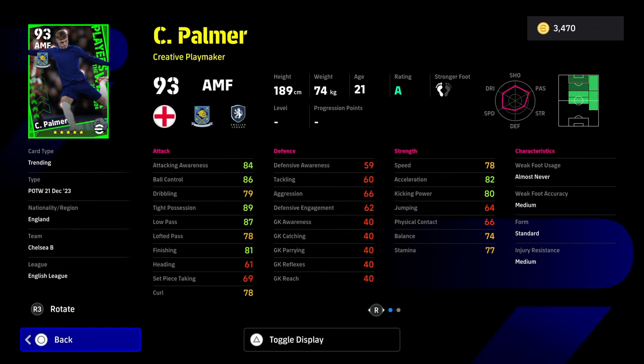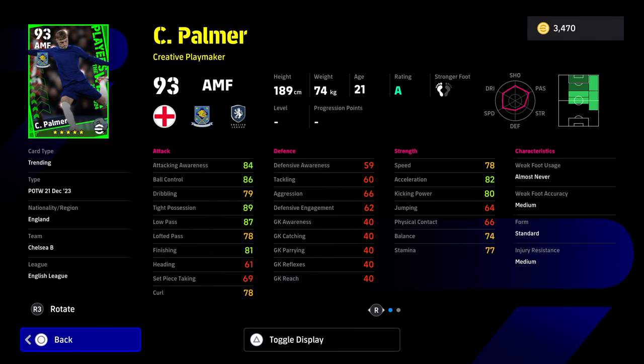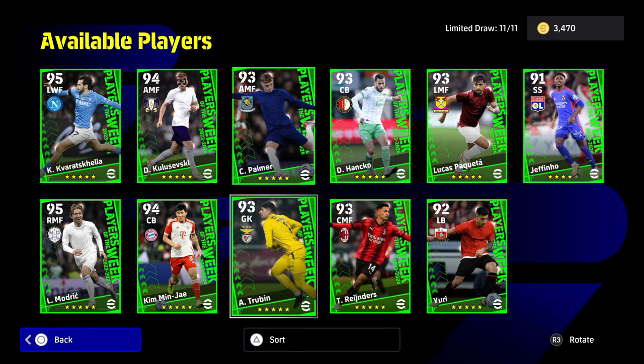Palmer is going to be pretty much the same as well as an AMF creative playmaker - just a little bit too slow, and not zippy enough for that attacking midfielder role. Even though he does have soul control, it's kind of wasted because he doesn't have double touch or flip flap, so he's not going to have that ball roll. I would definitely recommend somebody like Eze instead. If you just started playing the game and you get this guy, yeah, of course he's going to be an upgrade for you.